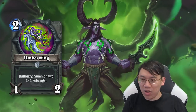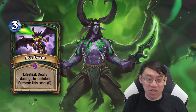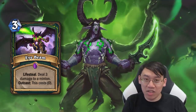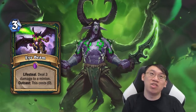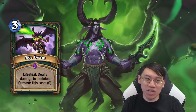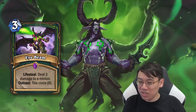Summoning 2 1/1 Felwings is really good. Eye Beam — absolutely insane, probably sees play in every single Demon Hunter deck. 3 mana, Lifesteal, deal 3 damage to a minion. That by itself wouldn't be too bad, but the Outcast effect: 0 mana, deal 3 damage to a minion, gain 3 health. That's insane. As a side note, I was sometimes thinking about using this card on my own minion because I needed a little bit more health against aggressive decks. So that's something you can do too.